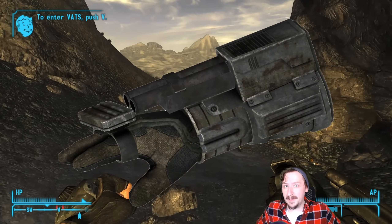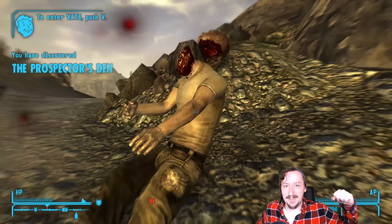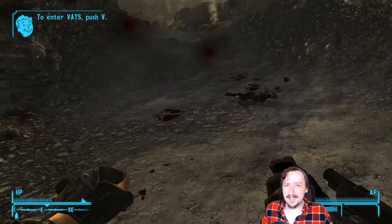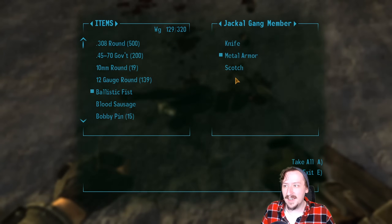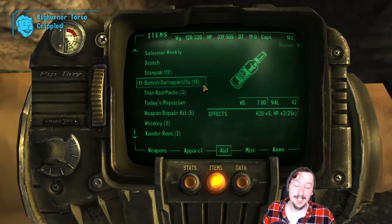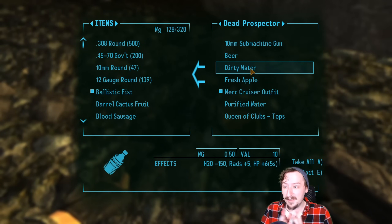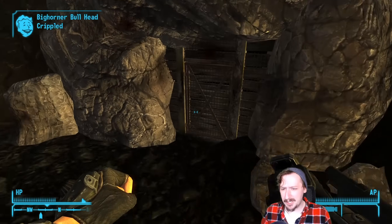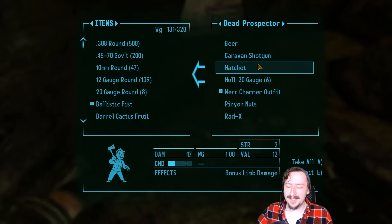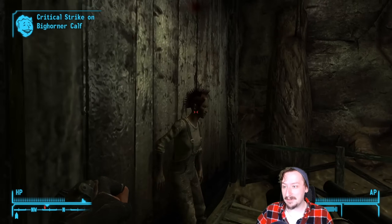Coming in at my number 9 spot we have the Ballistic Fist, probably my favorite unarmed weapon in the entire game. It's like a little cannon attached to your arm — I think it fires a shotgun shell, although it's infinite, so who knows. You're usually not getting the Ballistic Fist early on; it's a late game weapon. You can take these off Legionaries, which is a pretty fun fight. It does really high damage and has one of the highest stat requirements in the game — around 100 unarmed and 9 strength.